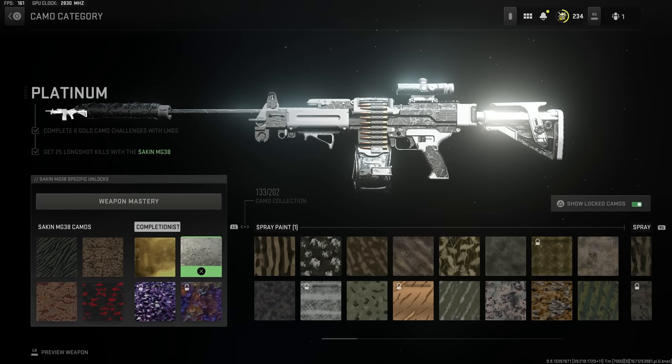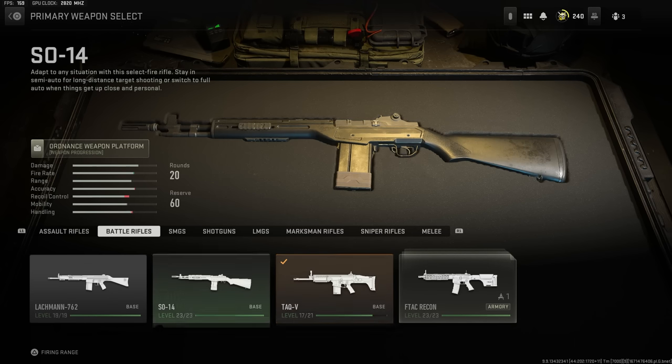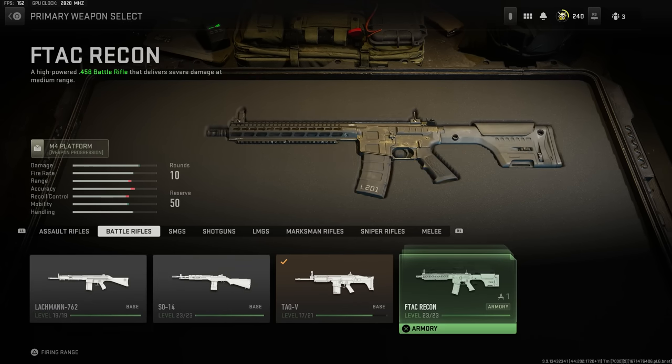There's confirmation — our second Platinum Camo. Unreal. If we're going to make a serious dent in the Platinum Camo challenge before we finish all of the gold weapons, I need to get the TAC-V gold. Because I've got the SO14, the Lockman, and the F-TAC gold already.